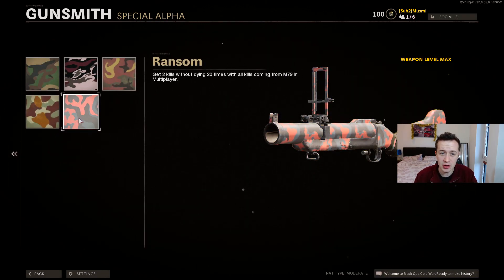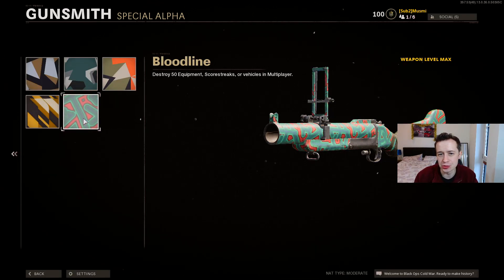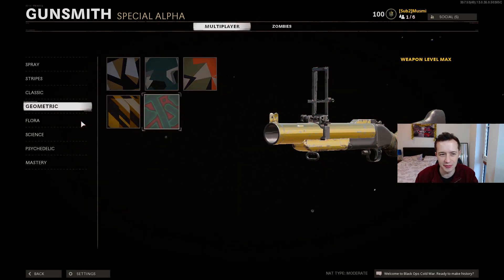Next we've got two kills without dying 20 times, with both kills coming from the grenade launcher. They nerfed this challenge — it used to be get three kills without dying, but now it's two, which is pretty easy. This will just happen as you're leveling the gun up; you don't need to focus on it too much. One double kill counts for one of these challenges, so it's really not that bad. For destroying 50 enemy equipment, scorestreaks or vehicles in multiplayer, the best way is to stick Engineer on as soon as you unlock this challenge and just play with the gun. Whenever you see someone put down a field mic or whatever, just go over and destroy it.